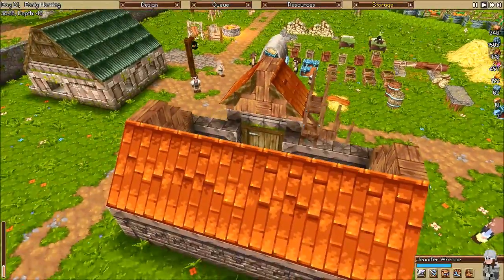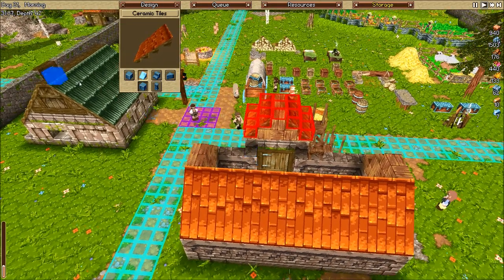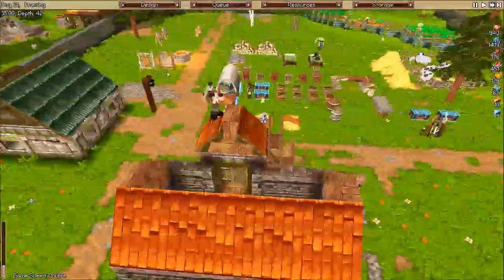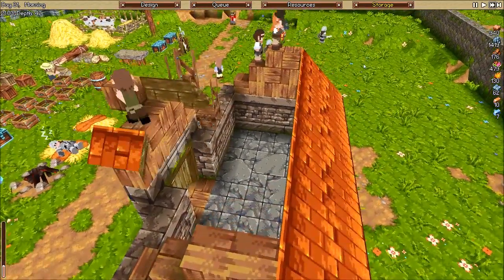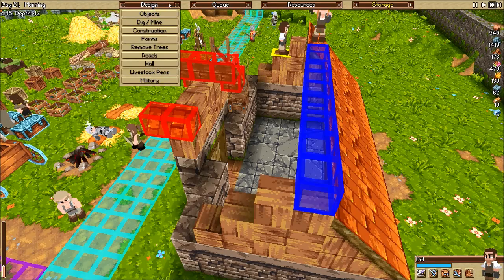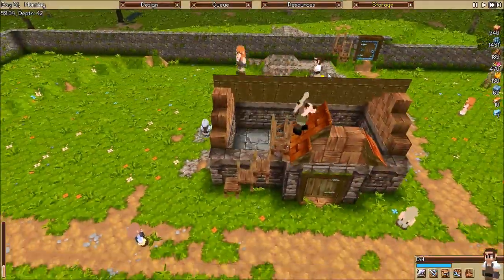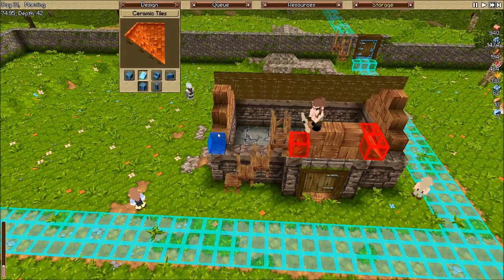We've built even more roof, and luckily this part actually works out where it's going to line up nicely rather than having to put a big wood beam down the middle. Our miner finally pulled its head out from under the mine and is clearing this up. I do need to redo it anyway. Roofs are not my specialty — that is for damn sure.